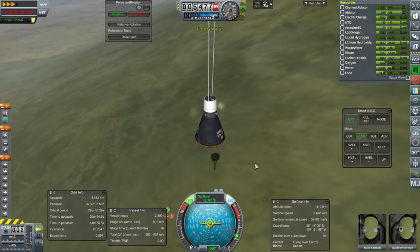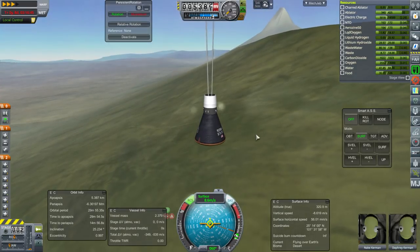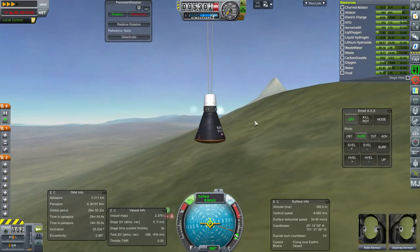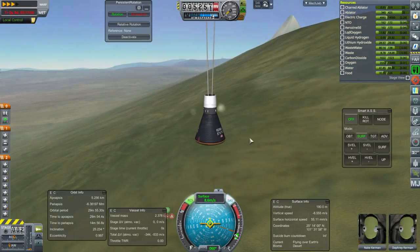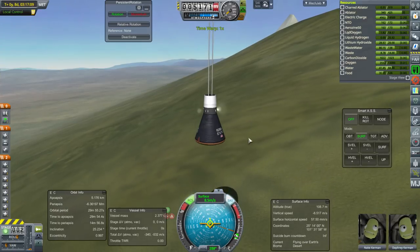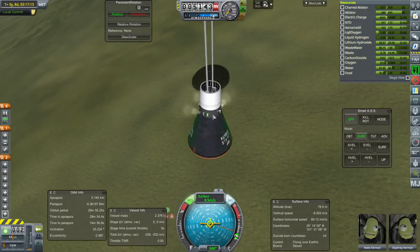I hope Realism Overhaul doesn't nerf friction. Even with both parachutes deployed we're only at 8.6 meters per second — I thought it was less than that, but then again I've been splashing down previously. We're probably landing with more mass too since we're still packing quite a lot of fuel.